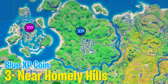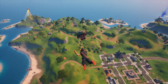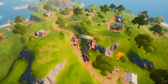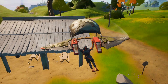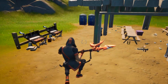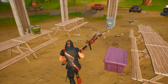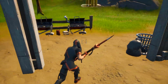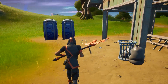Moving on to the third blue XP coin — it's near Homely Hills, which is located above the Doom's Domain on the map. At this spot you will see a burger truck. The coin is going to be hidden inside either the truck or nearby structures — blue coins are hidden, so you have to break materials to find it. It can be inside that truck, but it's definitely around this spot.